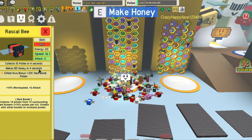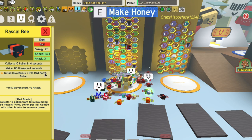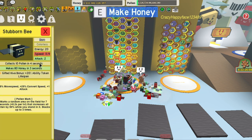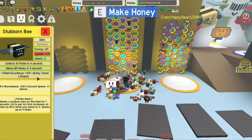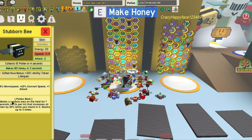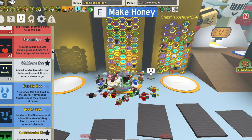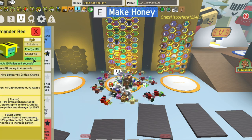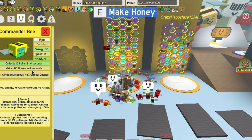You're also going to want to get yourself a rascal bee. It gives 25% red pollen, which is also really good, but bomb pollen can really fill up your bag pretty fast — you got to be careful. Souverain bee gives bee ability token lifespan, which is great, so you can pick up all tokens. I would recommend getting those.